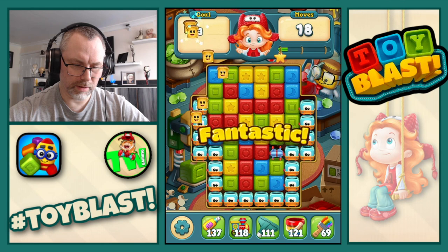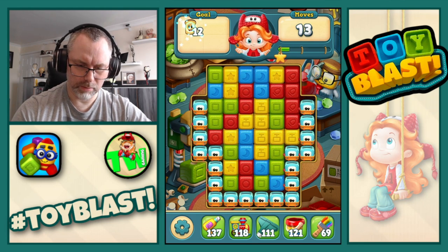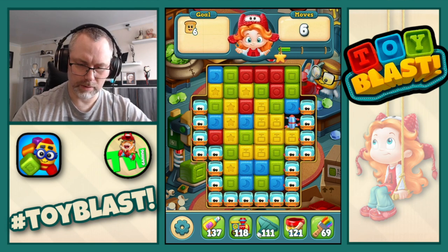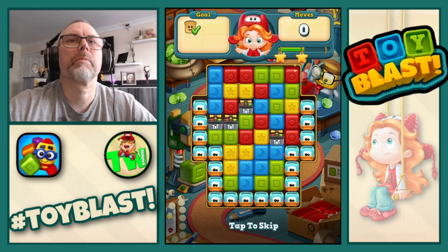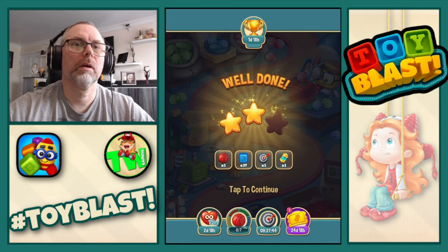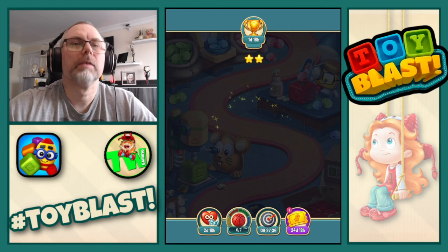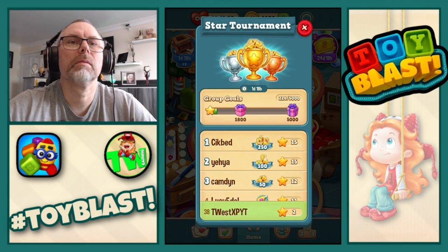That was a puzzle cube rotor combo. We'll do combo and complete the puzzle — nice. Just two stars out, that's okay. We got a puzzle, 37 blue blocks, bullseye and whatever that actually is, but that's for the pass isn't it — star tournament.